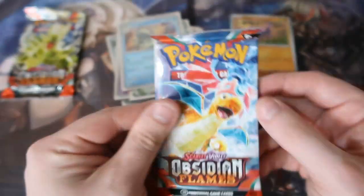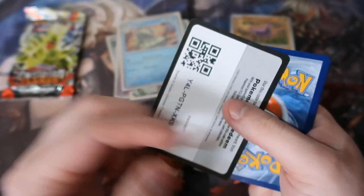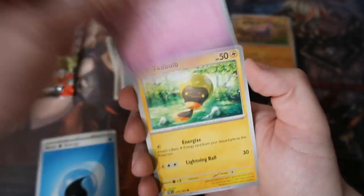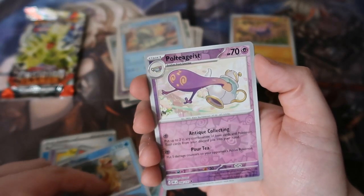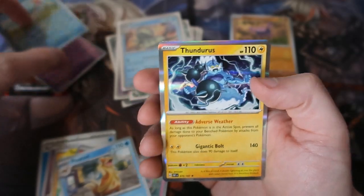Now for Obsidian Flames - can we get another Charizard? It could happen, it may not - more likely it's not going to happen because those Charizard cards are getting harder and harder to pull. But I don't mind because I've already pulled them, so any more is just pure gravy for my collection. Water energy - Sinistea, Tadbulb, Nymble, Mawile, Sharpedo, Espeon, Flotzel, Polteageist.